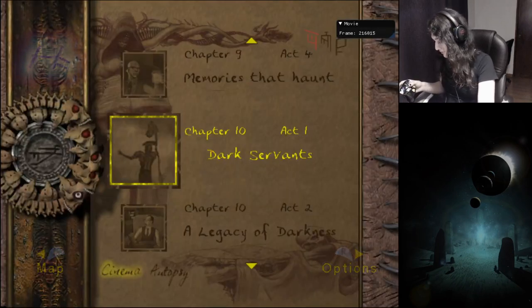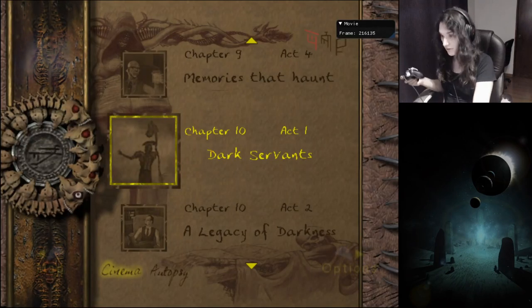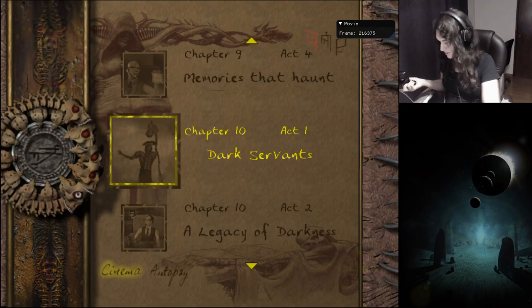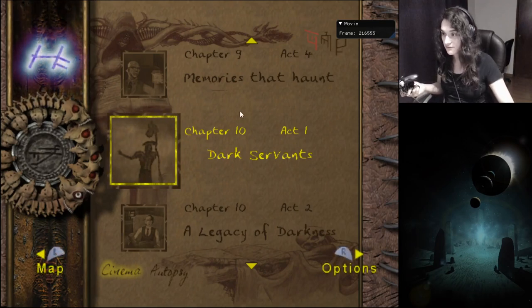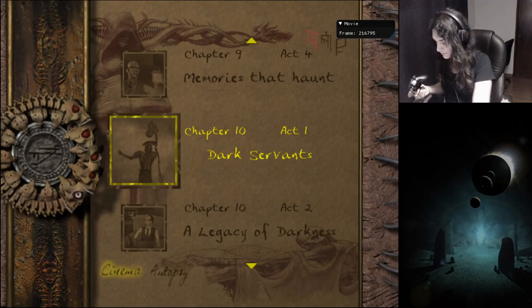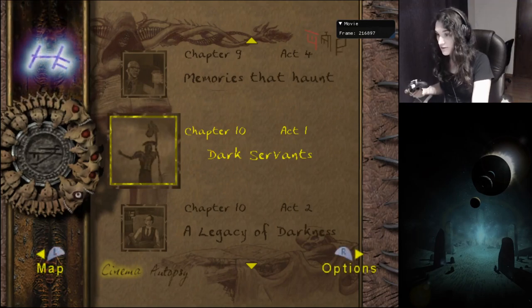It's a crash or a softlock — frames are not advancing, so I'd call it a crash. That means the glitch is active. On console you can't do that of course because you'd crash, so you kind of have to use the glitch blind — there's no way to tell if it's active or not. You just have to try another cutscene.